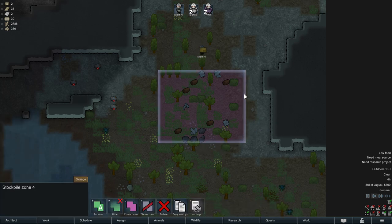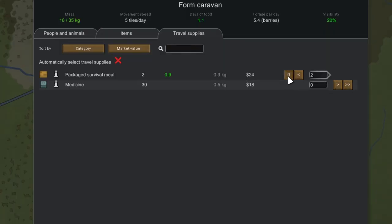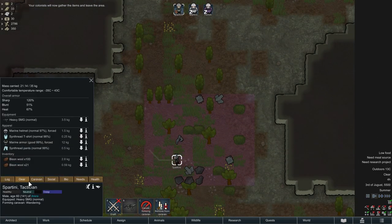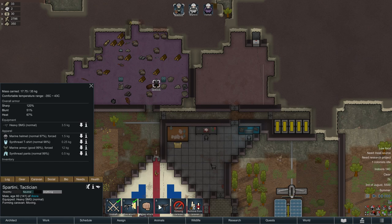Some cargo pods with stuff dropped but you don't want to keep sending people over to haul it back. With this trick you can fill up your pawn's inventory and hold it all back at once. First, you claim it all in a stockpile zone and you send your pawn over. Then you form a caravan with that pawn and only assign the cargo pod loot to him. He will form the caravan and put all of the items in his inventory. You can then simply send him home, delete the old stockpile zone, and make him drop the loot in your base before you cancel the caravan order. This way you save a lot of time.